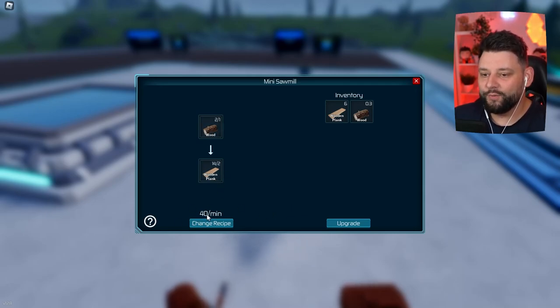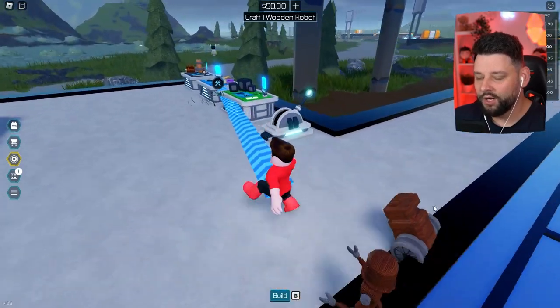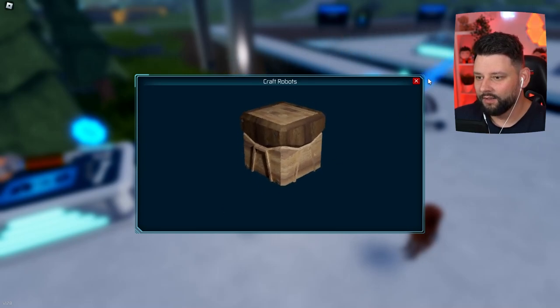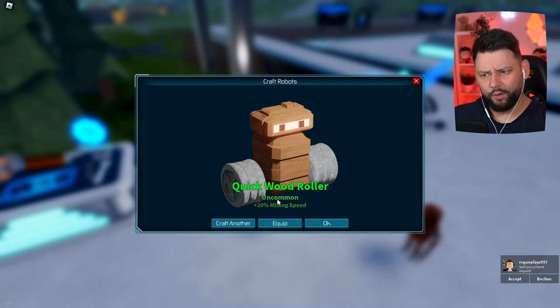By the way, the recipe gives us 40 every minute, which is kind of cool. Drop in, got loads. We're going back to craft another one - will we get one of each of the wooden ones? Let's craft and find out. We've got a quick wood roller! Equip to you.